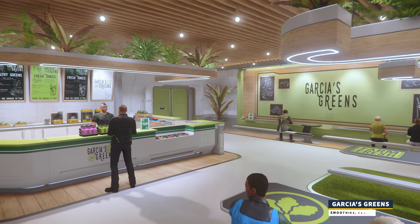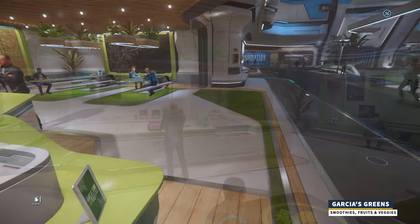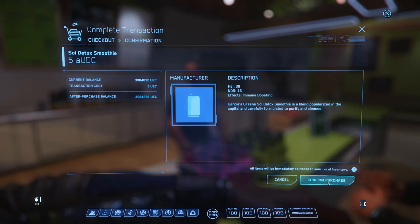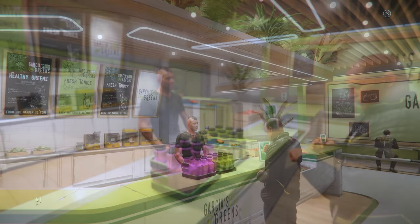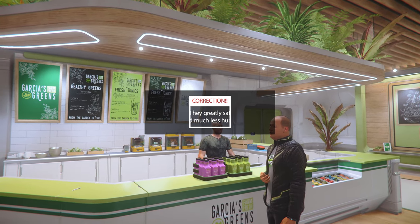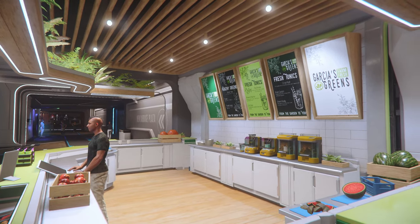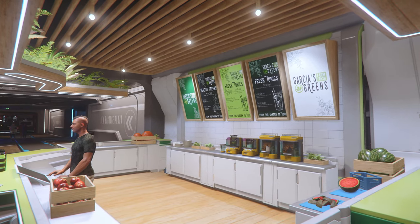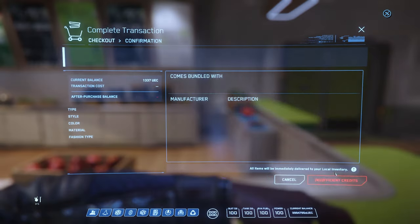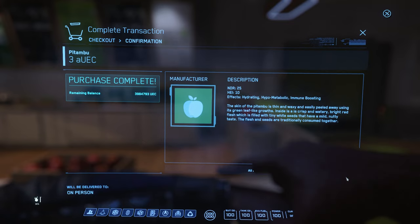Number two: Garcia's Greens. One of the healthiest places you can eat in the game, Garcia's offers fruits, vegetables, and smoothies. The smoothies are very good for significantly solving both hunger and thirst when consuming one item. They satisfy hunger for a very high amount and thirst for a reasonable amount as well. These smoothies also carry the immune-boosting buff. Garcia's also carries fruits and vegetables which provide good buffs and the occasional debuff to your character while solving hunger and thirst for lower amounts. The Potambu is a good option as it provides 3 buffs and no debuffs, while satisfying hunger and thirst for a moderate amount.